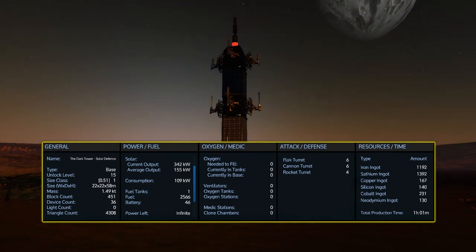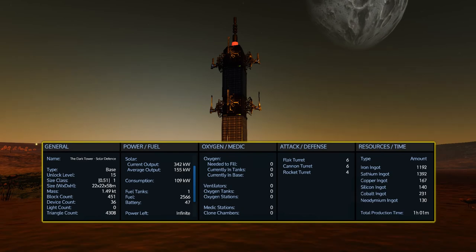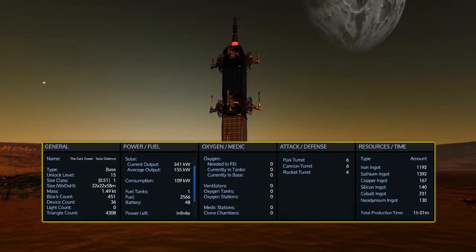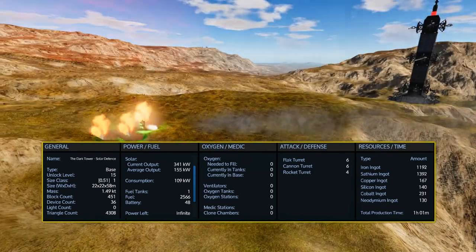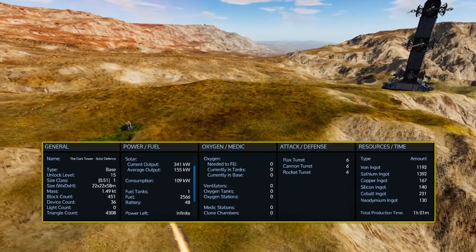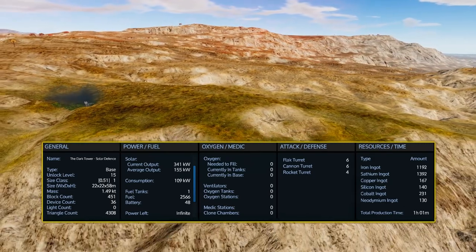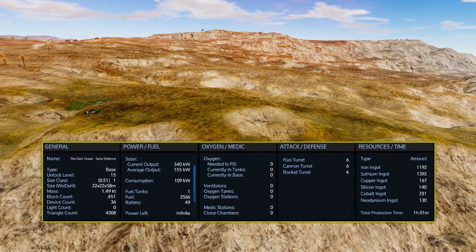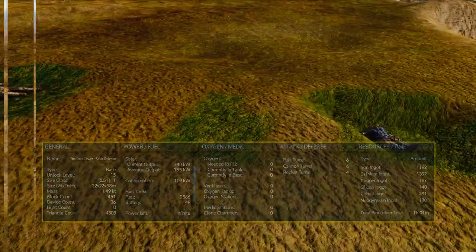This is a size class 1 and unlock level 15 base, really because of the turrets. Again, feel free to swap out the turrets if you do not like the selection that's already included with it, and if you wish to do this before placing it into your survival mode game, go ahead and make your own custom version of it. Depending on what turrets you choose for that custom version, it may lower the unlock level. When it comes to resources to build this, the default design is very resource efficient. However, if you decide to swap out the turrets and create your own variation, you may alter some of the resource requirements and add a little bit more complication to it.